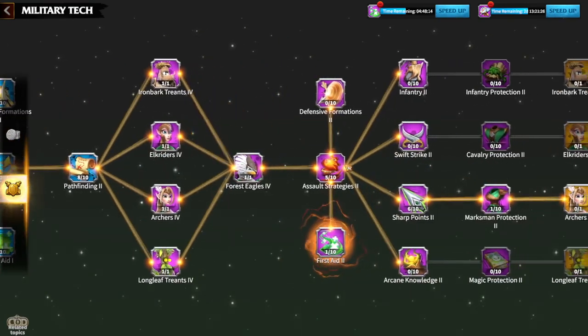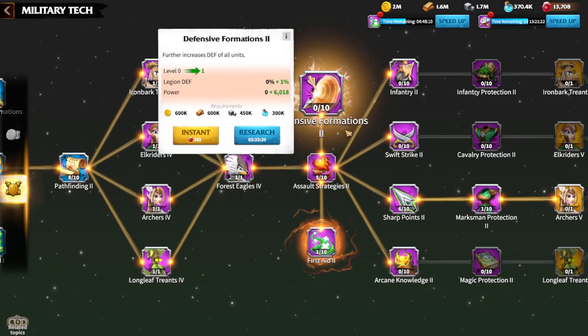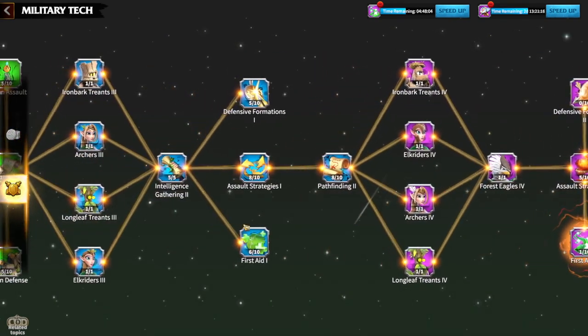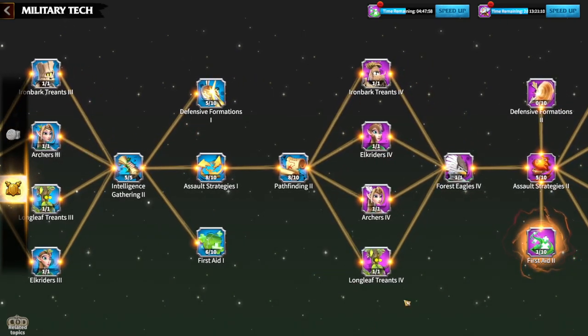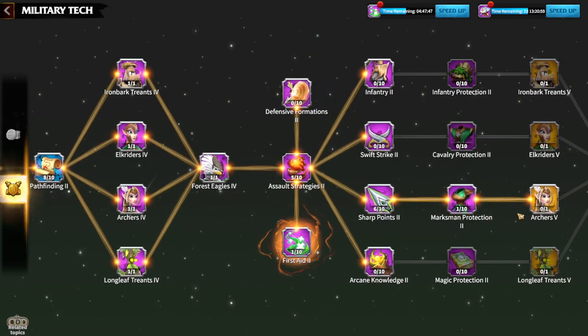After that, you go for Assault Strategy 2 and First Aid again — you go for stats, because having only tier 4 units without the supporting stat technology means you will die easily on the battlefield. If you want to feel the power of tier 4 units, you need the technology for it. Once you finish that, you go for technology again, and after that it will be late game.